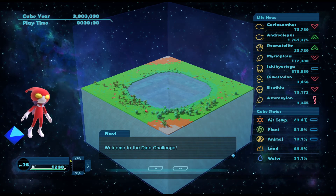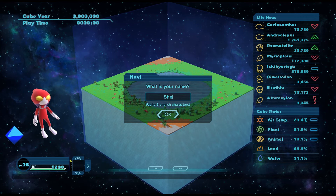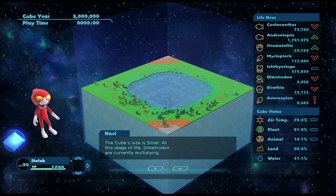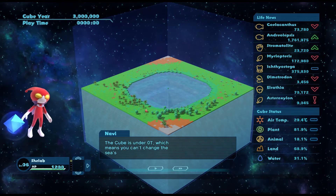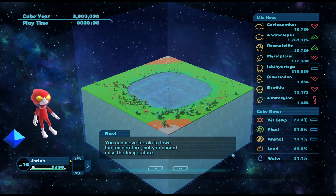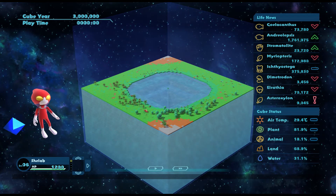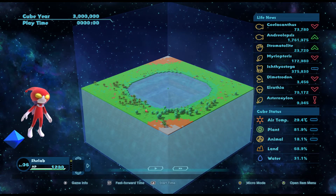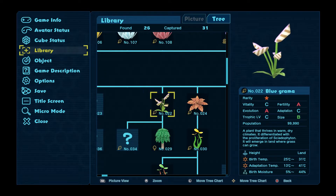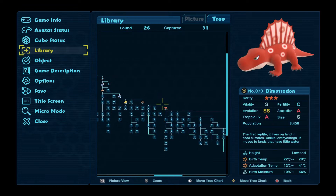Welcome to the dino challenge - please tell me your name. Every time! Here are the details of the challenge: your objective is to capture Triceratops. The cube size is small. At this stage of life, Dimetrodon are currently multiplying. The cube is under zero-T which means you can't change the sea's terrain. You can move terrain to lower the temperature but you cannot raise the temperature. Global warming is important here but you have a limited supply - make sure you use them wisely. Let the challenge begin! Let's start off with a plan.